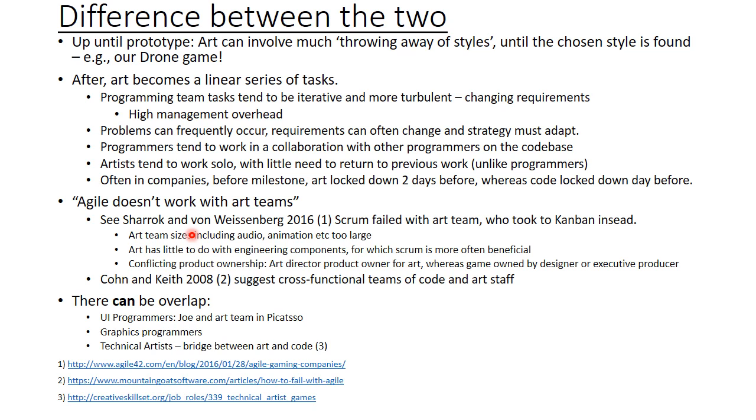Once it's done, it's done. For this reason, I've heard that agile doesn't work well with art teams. This reference said that scrum failed with the art team in a games company — the art team was too large, their work was linear processes, and there were discrepancies in terms of who actually owned the artwork — ownership issues. But the art team used Kanban instead, and that is agile. Many people suggest that programmers and artists should form cross-functional teams. You should not have a separate team of artists and a separate team of programmers with separate daily stand-ups. There can be overlap between programmers and artists — for example, UI programmers and graphics programmers will work quite closely with the artists, and technical artists will work quite closely with the programmers.